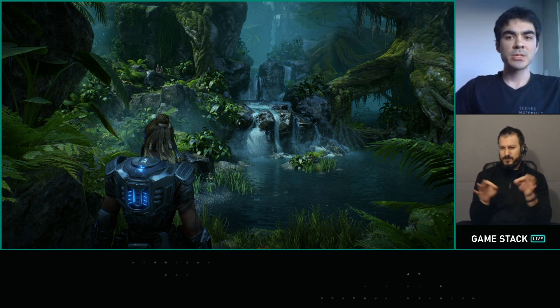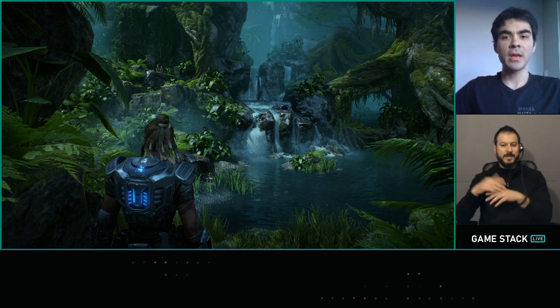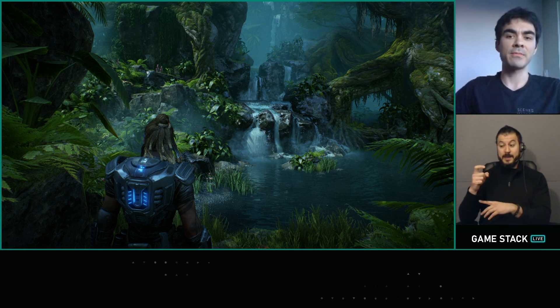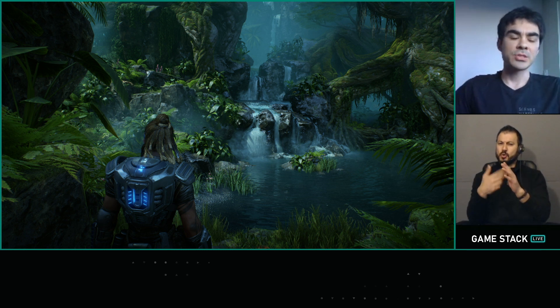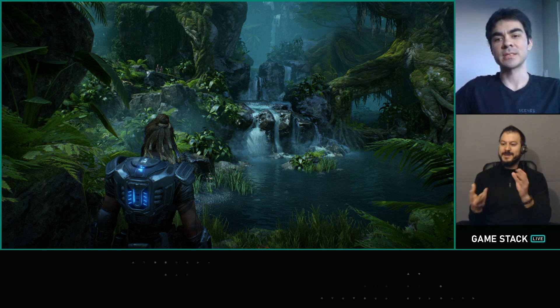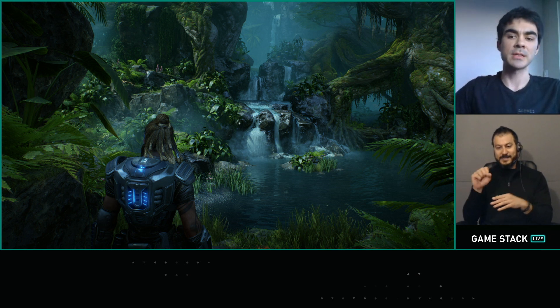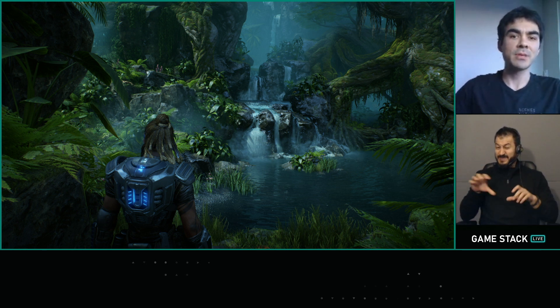Before we get into any technical detail, I wanted to motivate why we even care about Variable Rate Shading. This is a screenshot of a jungle level from the Hivebusters campaign in Gears 5. On the Xbox Series X, the whole campaign runs at 4K at 60 FPS. This scene really represents why we want full 4K — there's just so much great water and foliage detail that benefits from a high resolution. That said, we added lots of expensive effects for Xbox Series X, such as our full PC Ultra graphics quality settings and screen space global illumination. 4K is very expensive, and it's worth asking: does everything really need to be 4K?